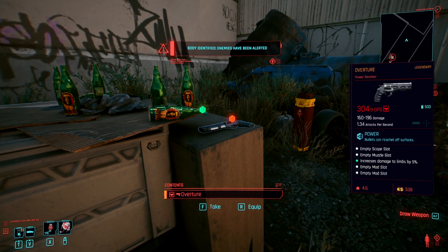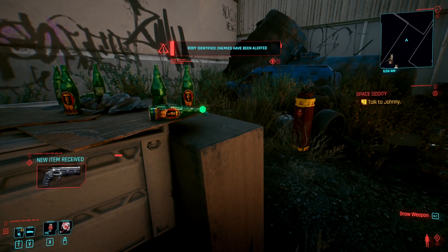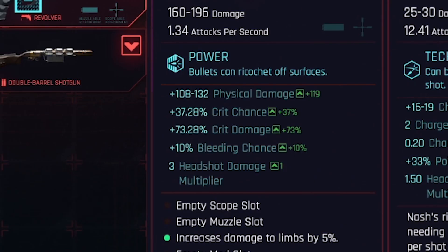Alternatively, you can just run through the gunfight, grab the gun, and run away real quick without taking barely any damage. Now, as you inspect the gun, you'll notice the DPS value may not be as high as you would expect. However, what makes this gun an absolute machine is the increased crit chance and crit damage, which when multiplied by the three times headshot damage multiplier, allows you to pretty much headshot anything in the game.